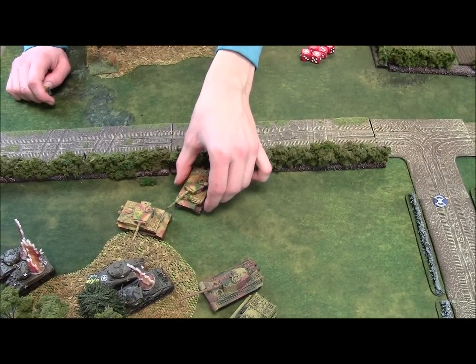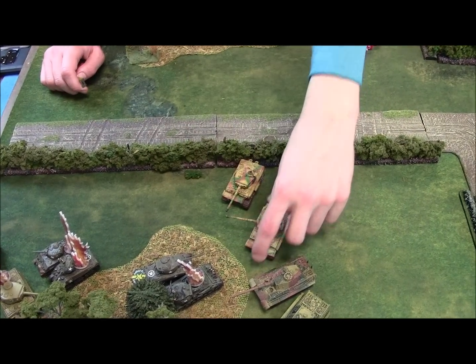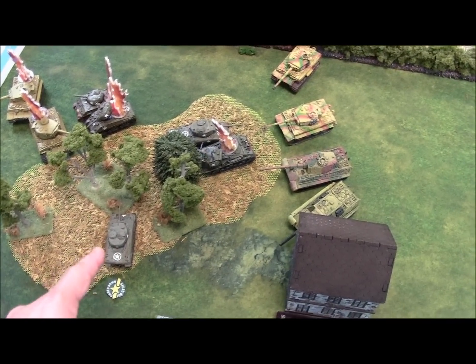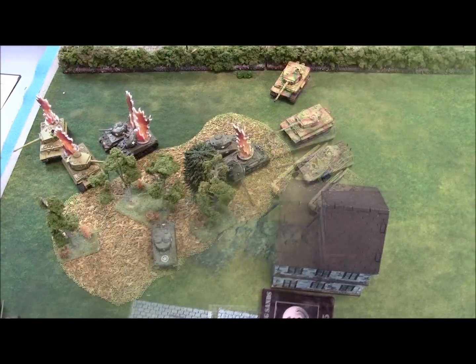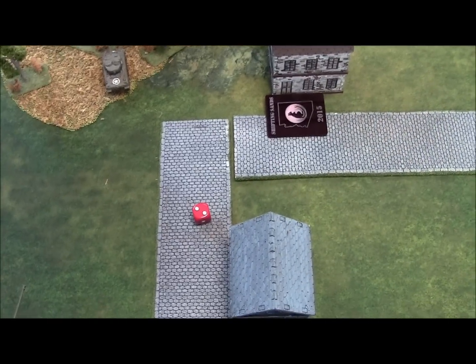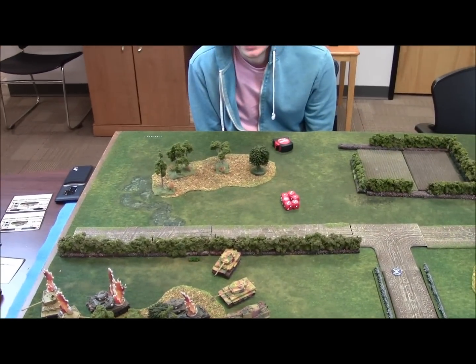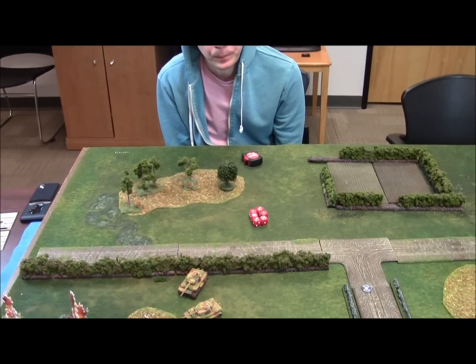US turn seven: a Sherman bails back in on 3+. The other bailed tank fails to get back in. Platoon morale check — they run, leaving only one platoon in my core formation. With the company broken, I lose. German victory! Jake only took out one of my platoons destroyed — so it scores 8-1 to the Germans, since the first withdrawn platoon doesn't count.